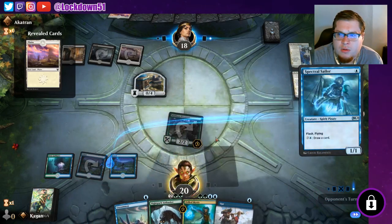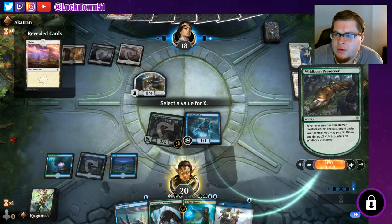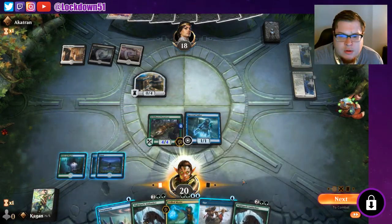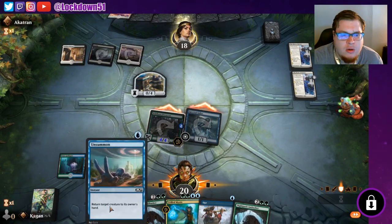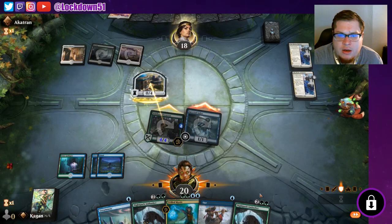Going to my turn. We're going to play Spectral Sailor, pump him up twice, get him to be a four-four, and we can really start bouncing stuff. They want to block? One hit, sure, and then we'll bounce one of their other walls. Need to get our fourth land, so we're definitely going to try to opt into that.